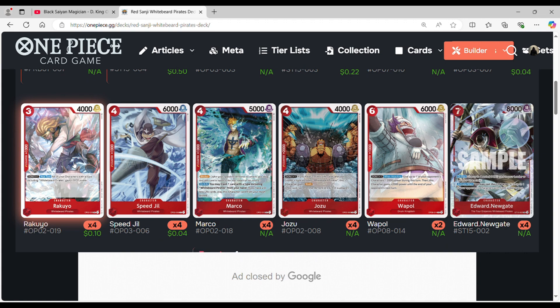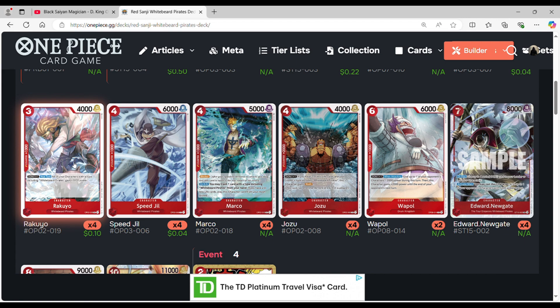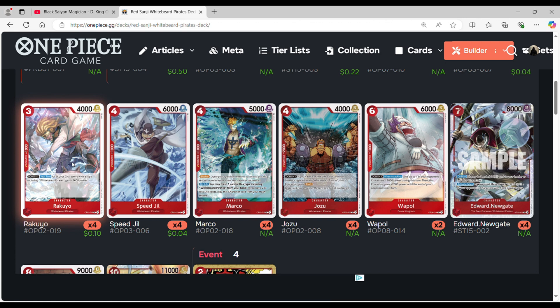The card that will actually help give this deck more power is Rakuyu, which happens to be from the starter deck — it's a 3-cost with 4k power. What makes this card incredible is that during your turn it gains Rush because of Sanji, and if he has a Don attached, all of your characters with the Whitebeard pirates type gain 1,000 power. So if you have more than one, it can double, triple, or quadruple the power of all your Whitebeard characters. It can do a heavy amount of damage the more copies you play of Rakuyu, and it makes all your smaller Whitebeard pirates into heavy beatsticks.